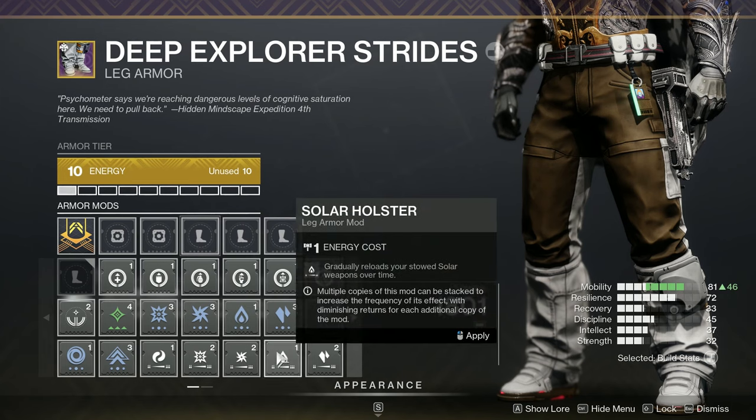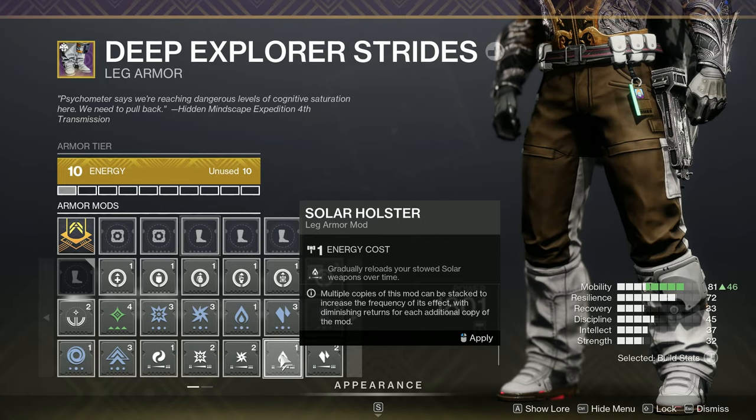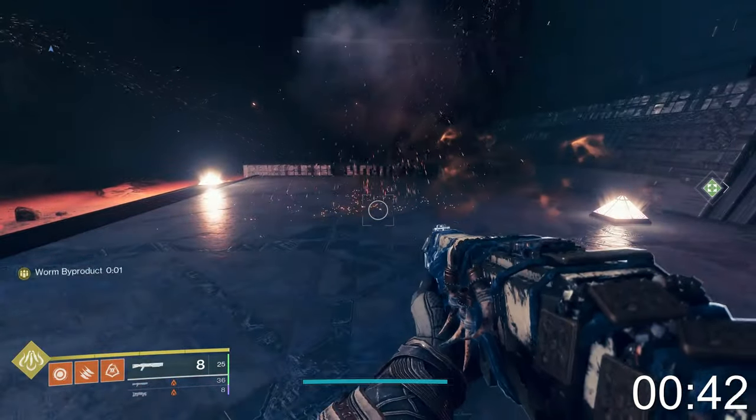Lightfall brought some changes to the holster mods that are available on boots. They used to be really slow, but now equipping one mod is approximately 1.3 seconds and two mods is 1.15. I had some inconsistencies during my testing, so if anyone has the actual values, feel free to comment.